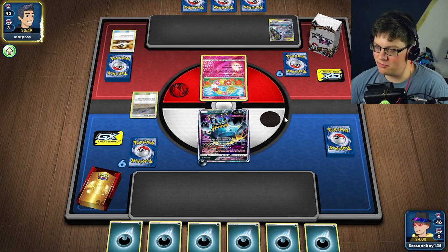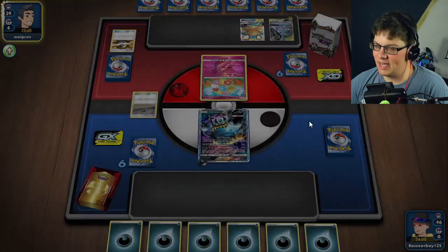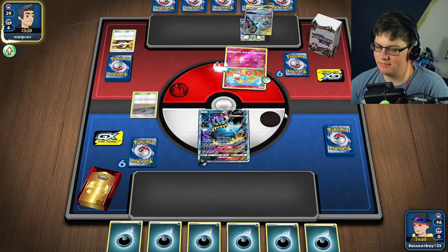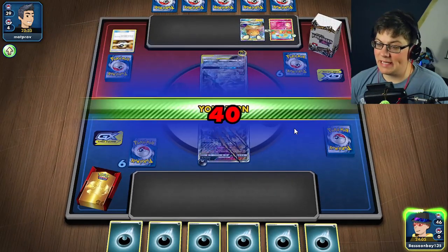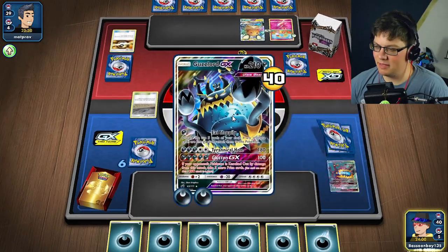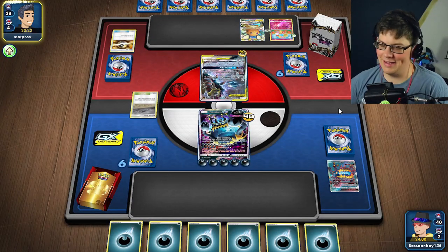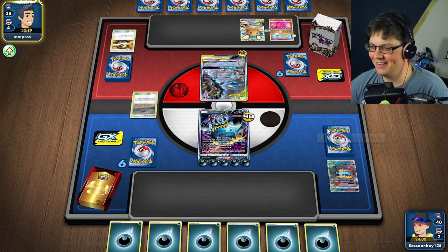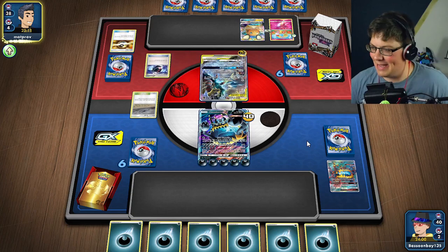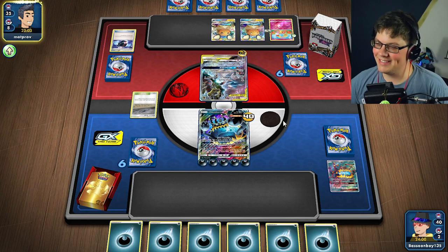A nice Garchomp and Giratina deck. We're going to need to Eat Sloppily. We need this thing to not attack this turn — that's actually going to be critical. Because we need to Eat Sloppily and then survive next turn. Give me them energies. We discarded two Guzzlords! You're telling me, in my 60-card deck, two of the top five were Guzzlords? Okay. This is a win in my book.